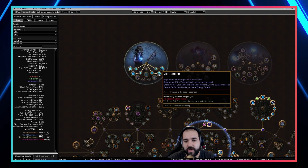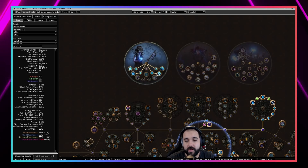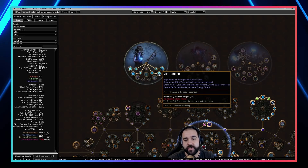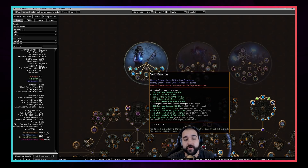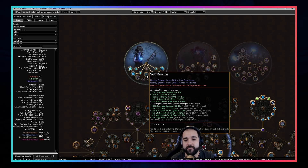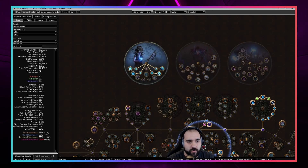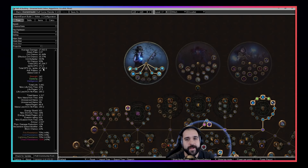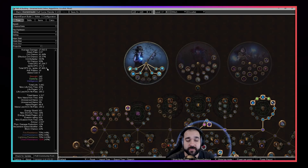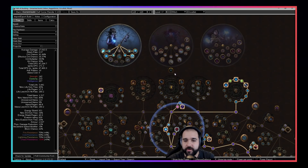For the last ascendancy node you have a couple options: Vile of Bastions, which is the defensive option giving you stun immunity, or Void Beacon, which gives some cold resist shredding for your skills so you do a bit more damage. Our damage shown in Path of Building is very low — don't worry about that at all. Once you have all your Headhunter buffs it goes into the millions and then hundreds of millions.